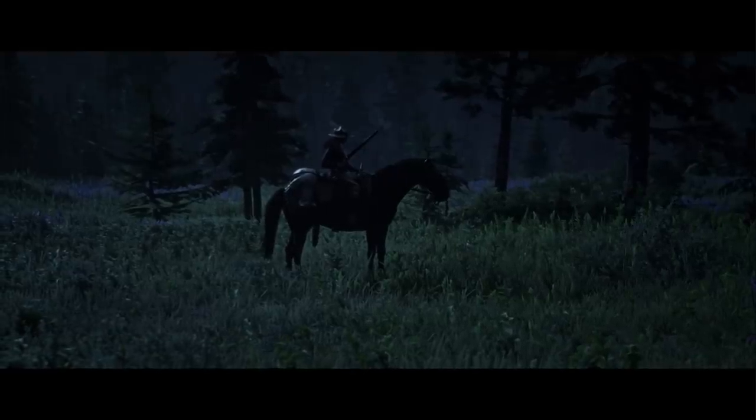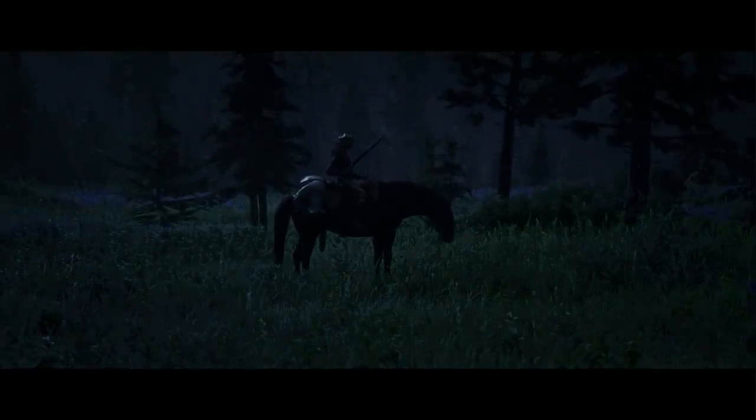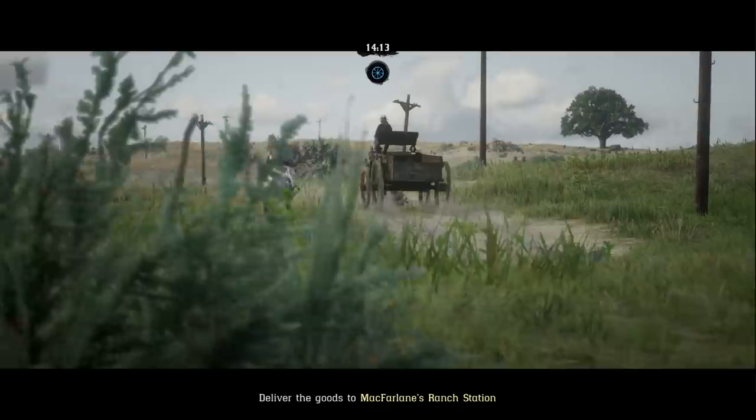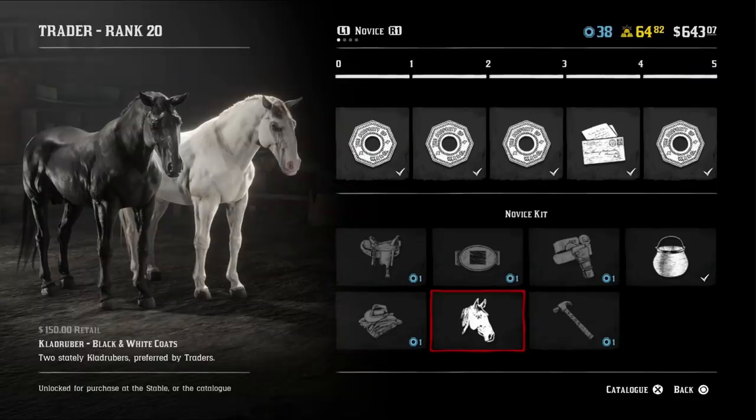Kladrubas are exclusive to the trader role in Red Dead Online and are not available in story mode. To unlock them you'll need to become a trader and rank up depending on your desired coats. The two default Kladrubas available upon unlocking the trader role include the black and white coats.